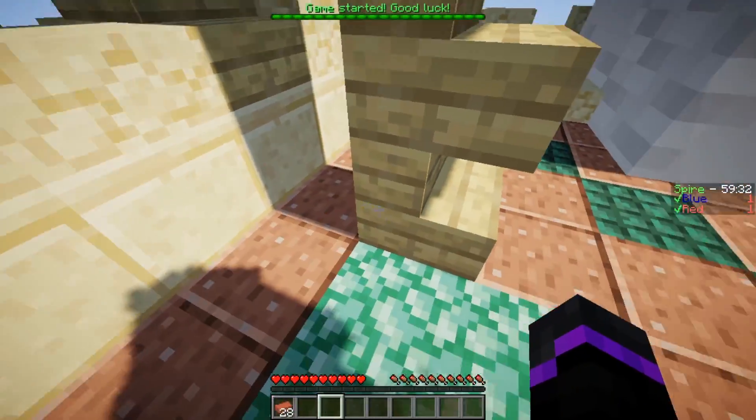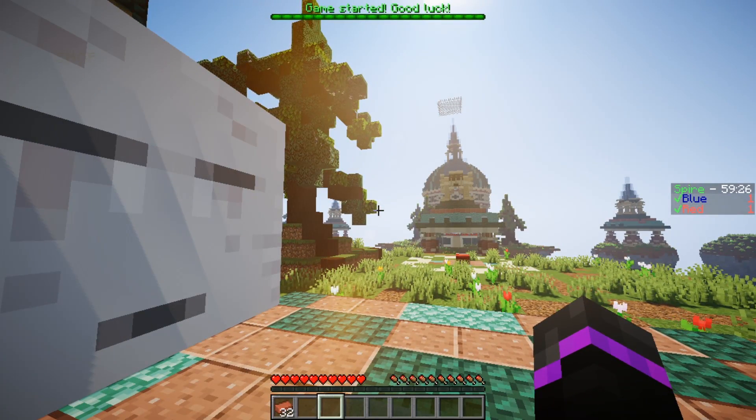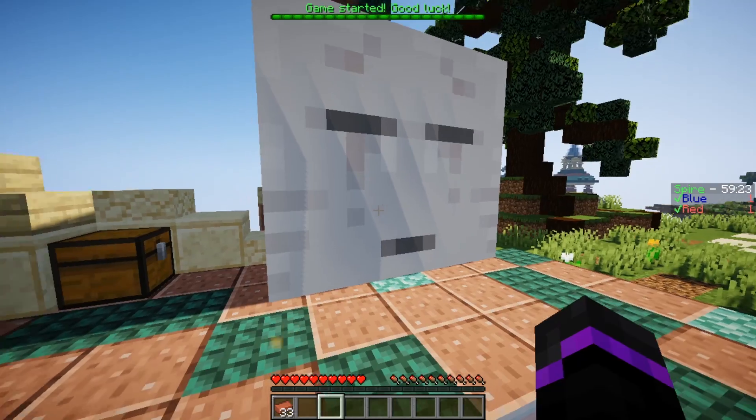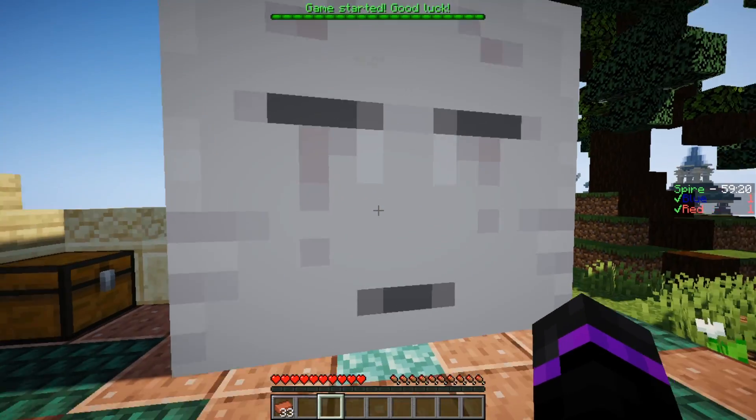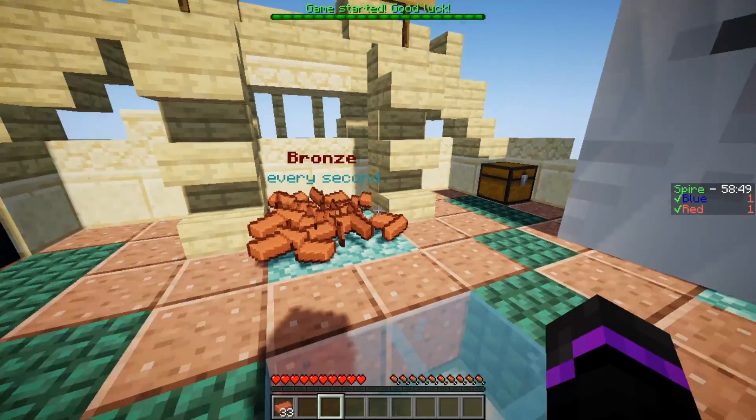The bronze items are spawning nicely with a hologram. There's a scoreboard on the right side and a colored tab at the top. The shop is the giant ghast — right-click it to open it. You can buy different types of armor and blocks using bronze currency. You can customize this to look more like Hypixel's shop in the config.